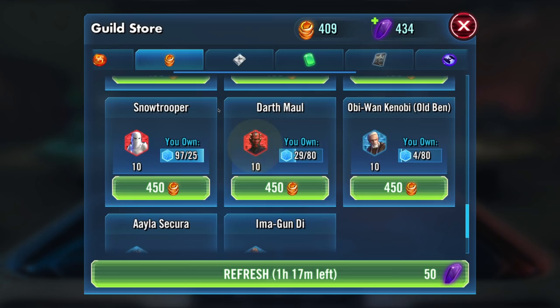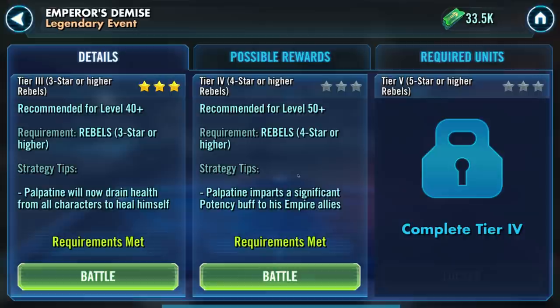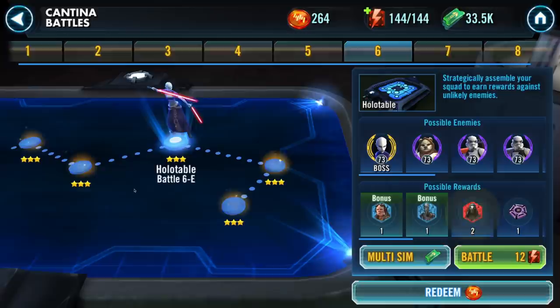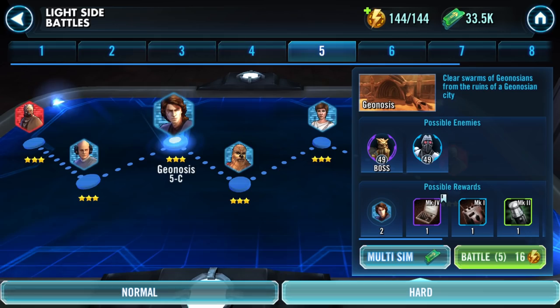At this point all your Phoenix should be complete. Make sure you're going into the Journey Guide and completing the Thrawn and Palpatine events as you go, and you should be well on your way to the Sith Eternal Emperor. With Ezra and Hera done, you once again have access to your Cantina energy, and that'll all go towards Sith Marauder on Cantina 6E. After you're done with Royal Guard and Count Dooku, start working towards Jedi Knight Anakin on light side 5C. If you finish Sith Marauder and you're still not done, you can speed him up by using his Cantina node 7G.